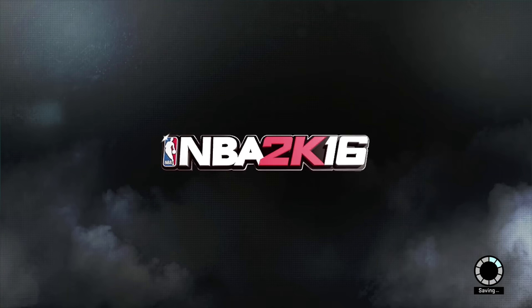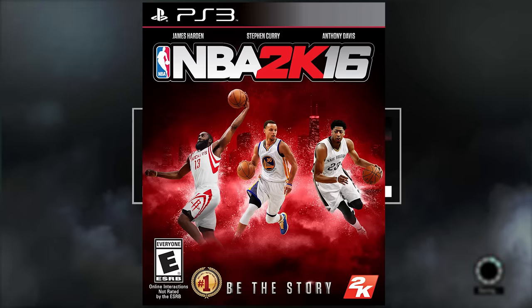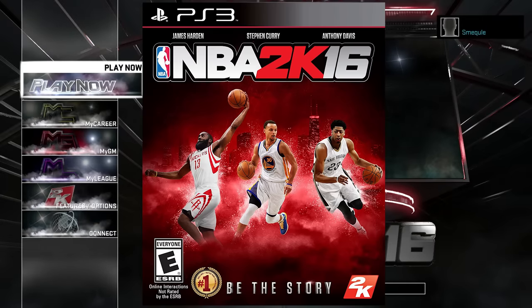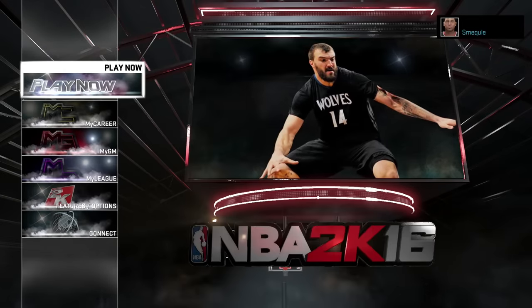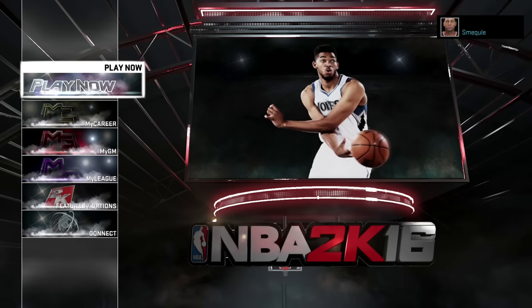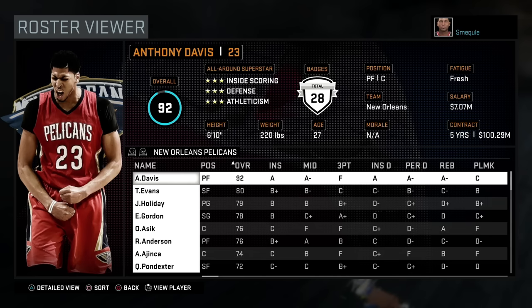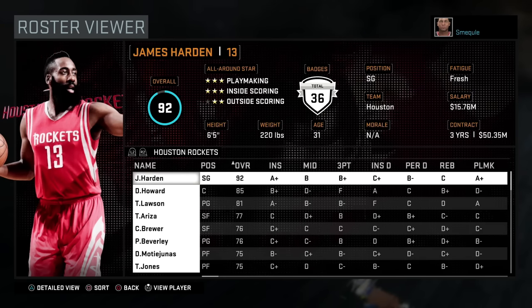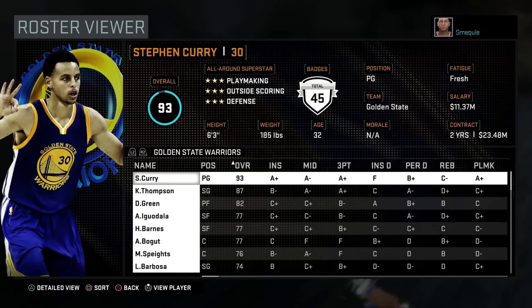Next up we got NBA 2K16, and there were three cover athletes for this game: Stephen Curry, Anthony Davis, and James Harden — you got to pick who you wanted when you bought the game. I went with Stephen Curry for my cover. There was also a special edition cover with Michael Jordan on it, making it his third game on a cover. Anthony Davis was a 92 overall, James Harden was a 92, and Steph Curry was the highest of the three cover athletes at a 93.